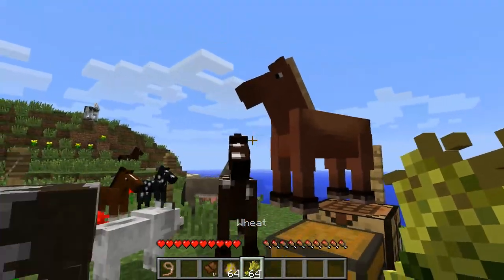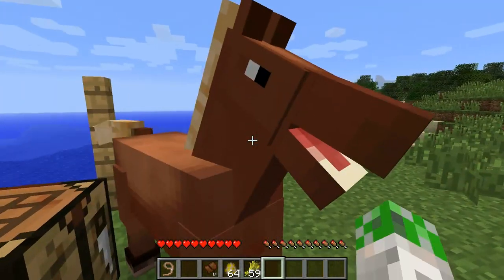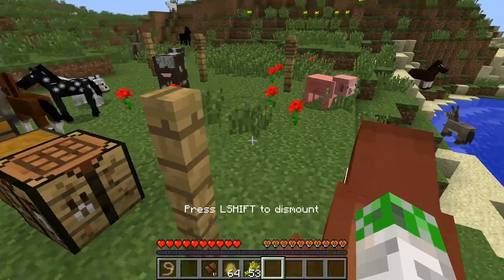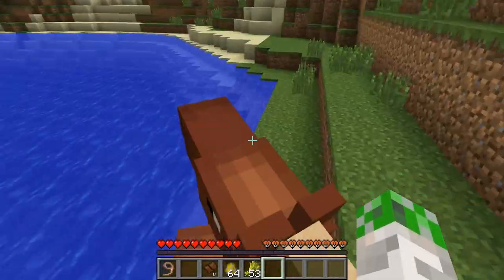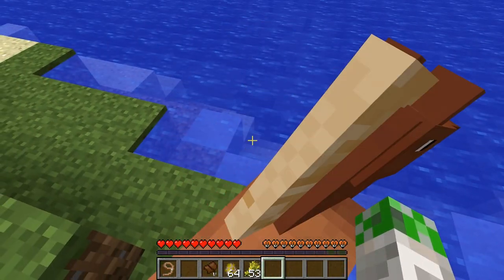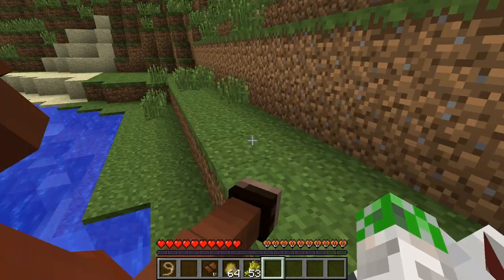So you've got your saddle, and let's say we want to tame the ginger one here. You kind of point at it, feed it some wheat, get on - and it tossed us off. Give it some more wheat. Hearts! It's random, but after a while it likes us. Now we can get off the horse, and you can see the health of the horse on top, as well as a jump bar.